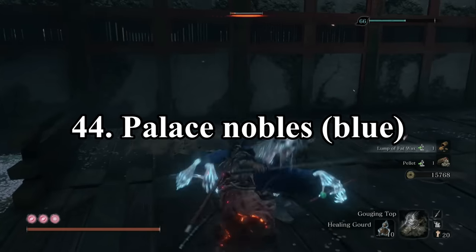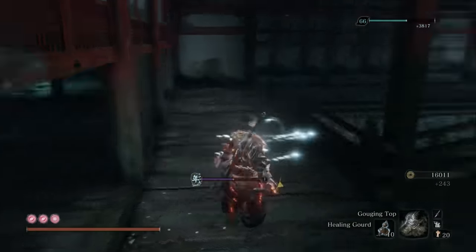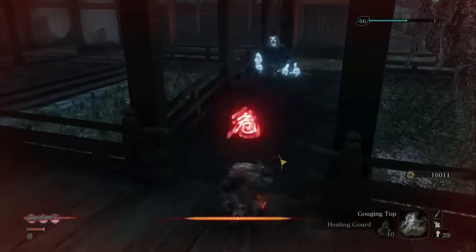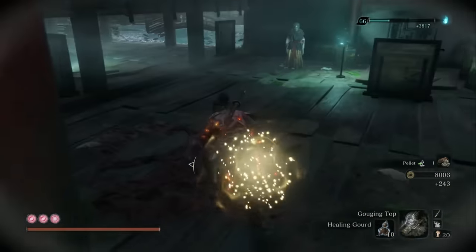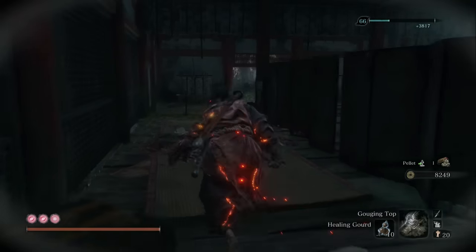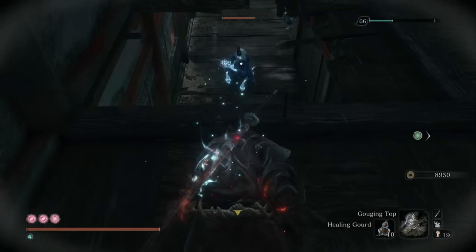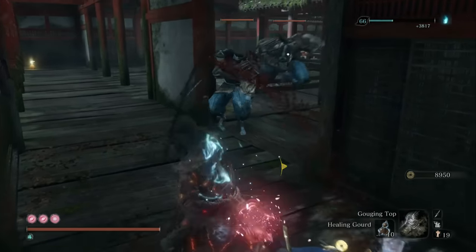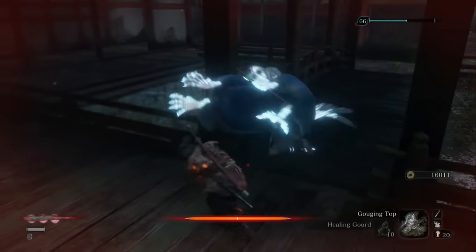Number 45 is Test Subjects. These guys have one of the most annoying grab attacks in the game — the animation when they catch you is just so annoyingly long, and that's pretty much the only thing they do. The only reason I put them this high is because at least they drop pacifying agents when you kill them, which are pretty useful against certain mini-bosses. Number 44 is Blue Palace Nobles. These enemies can be way more annoying than any of the ones lower on the list — if they manage to catch you off guard, their enfeebling ability is probably the most annoying thing in the entire game.